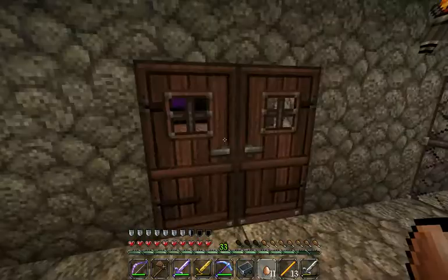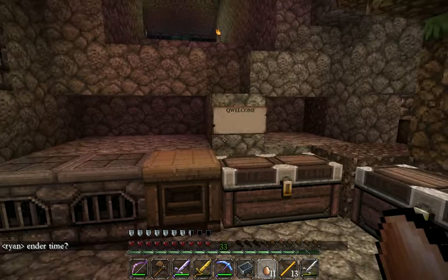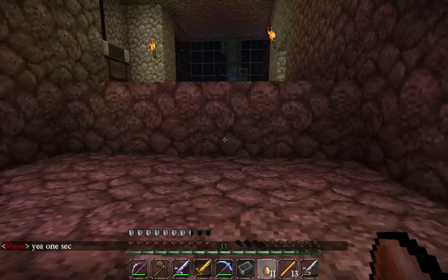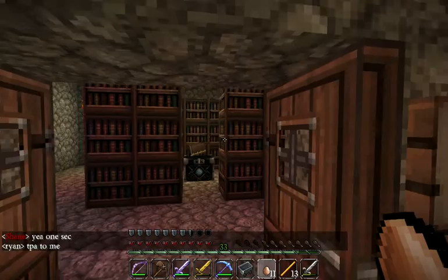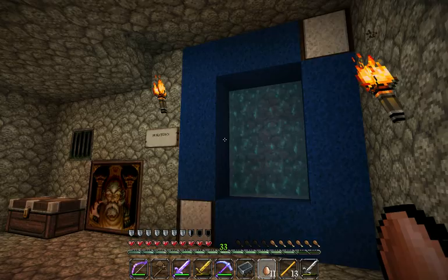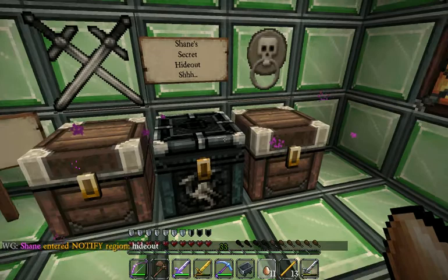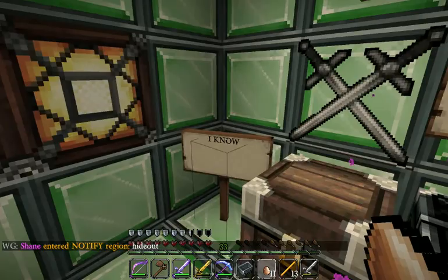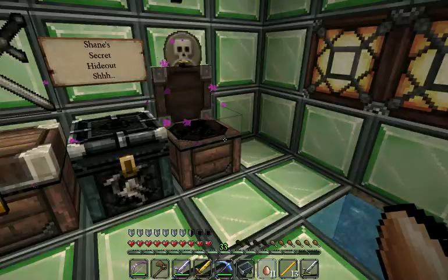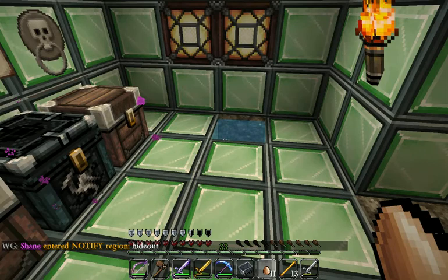I've got some random stuff in here, but this is the original house of the server. I made it in a different world before we updated it to 1.5. We've got our nether portal there, a little enchanting room, and this is a pretty awesome part — this used to be a multiverse portal that would send me to Nuketown for PvP, but I took that out for now. I've got a nice painting here, but it's actually my secret hideout. It notifies me when people enter. I've got an ender chest, two regular chests, and down here I'm working on a little observatory room. I've also got an escape route too.